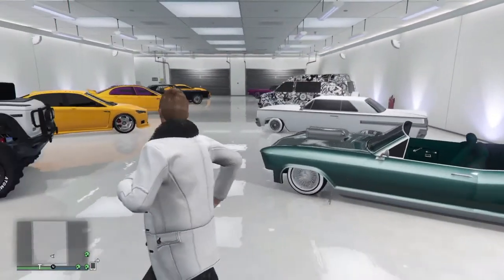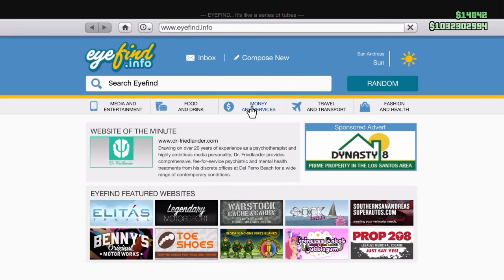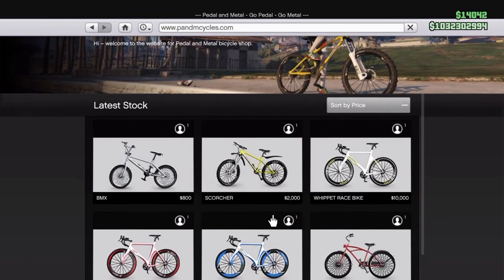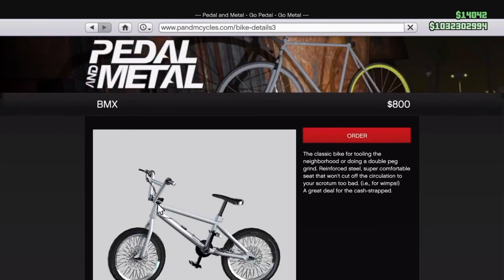What you want to do is pull up your phone, go to the internet, go to Travel and Transport, and then go right down to the Pedal and Metal website — www.pandmcycles.com. Go down to the bike you want. I'm just going to do a BMX, then click it.